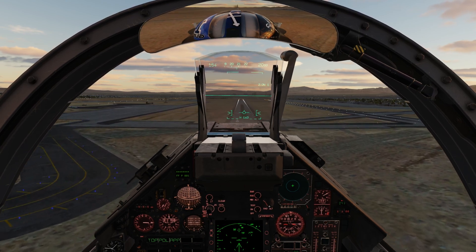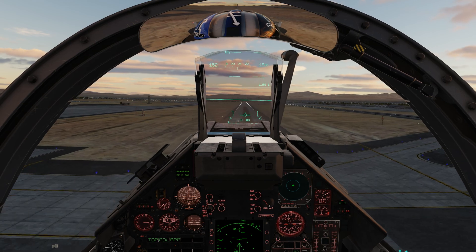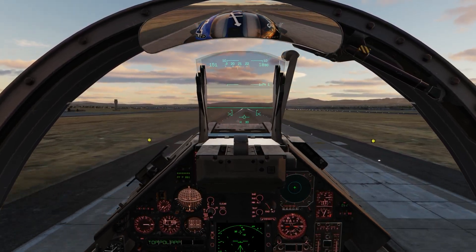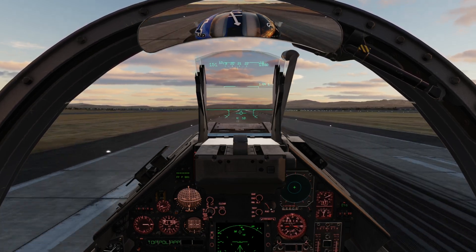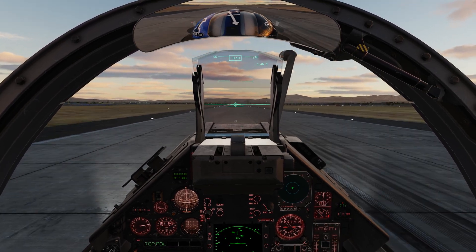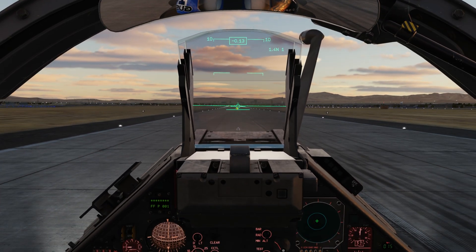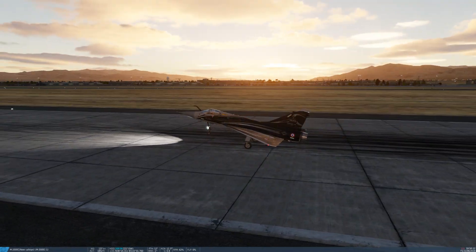Now we have our radar altitude countdown — 130 feet, 120 feet. There's also a little bit of a crosswind. A little bit of a flare, adjusting rudder, cutting throttle. From the landing video — the inverted T, same thing — we're going to keep it below the horizon line so we don't have a tail strike.